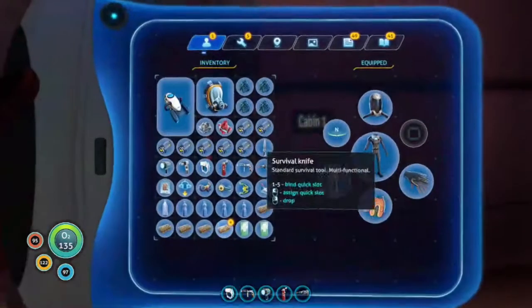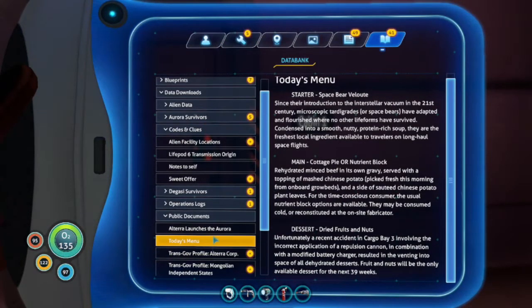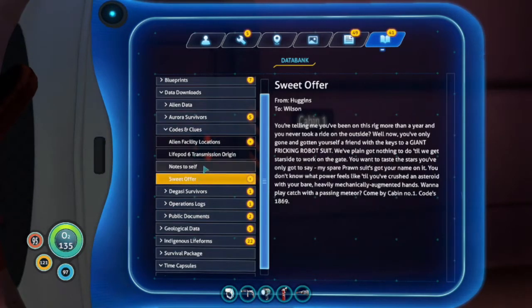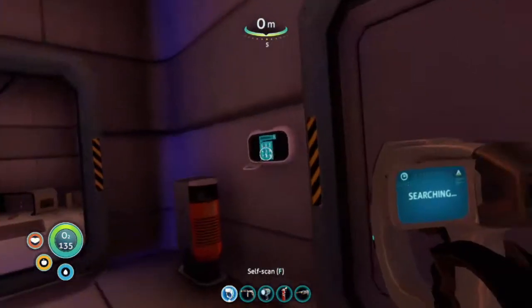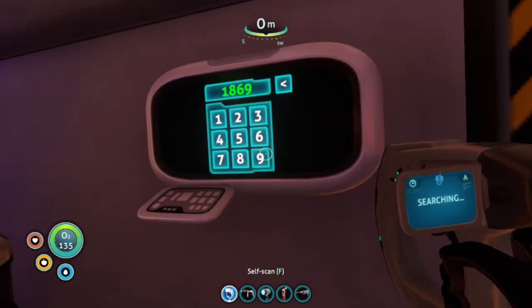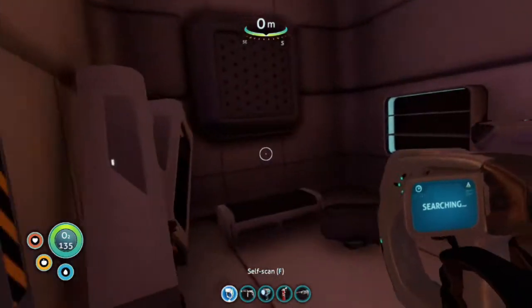Cabin 1. Did I have notes for that? Today's menu. Street officer. From Huggins to Wilson — telling me your mom has read more than a year and you never auto-ride on the outside? Cabin number 1, code 1869. 1869. That was easy.